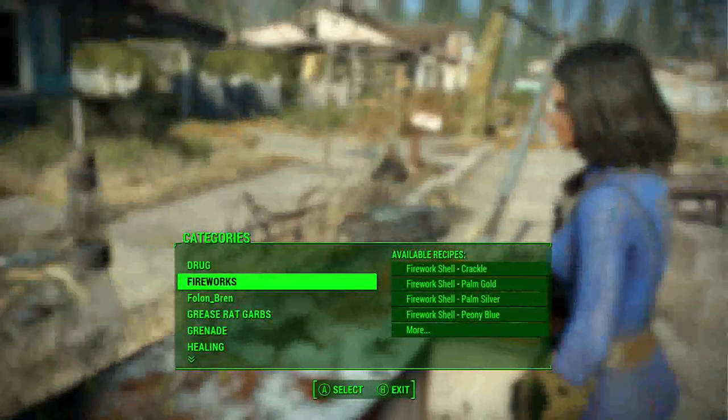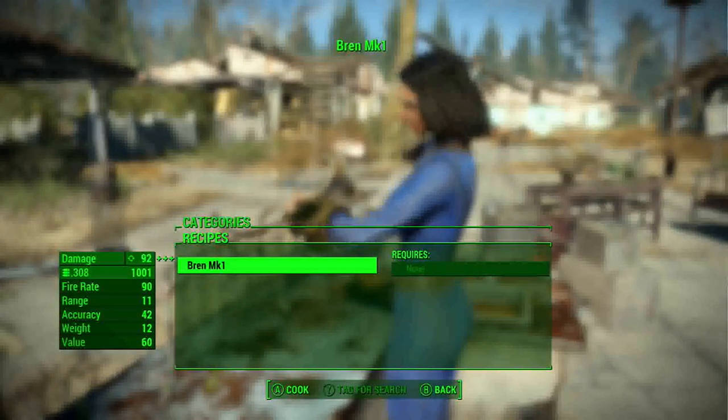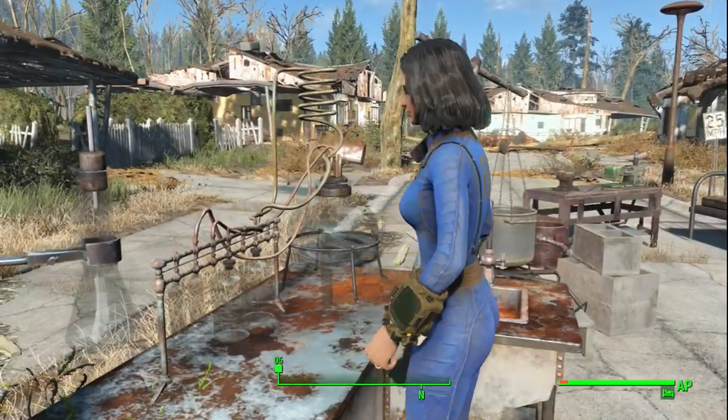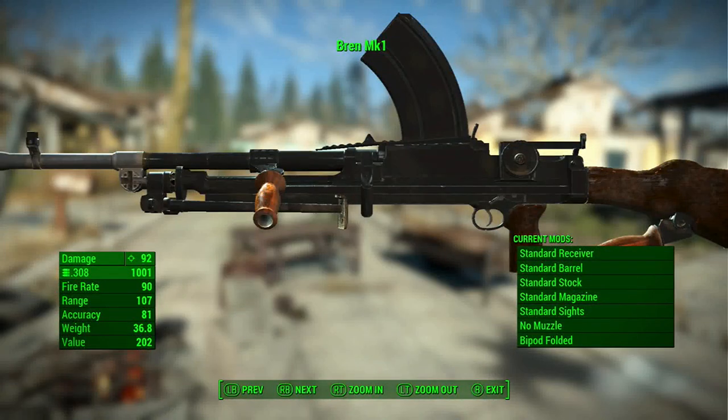What we're going to do is go to the chem station right here — easiest way to get it. And it doesn't require anything. Pretty cool though. With all the perks it does quite a bit of damage.